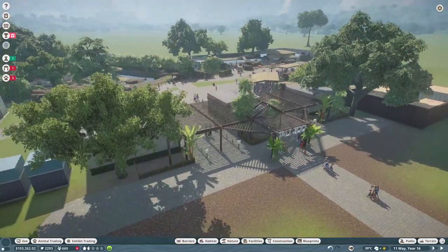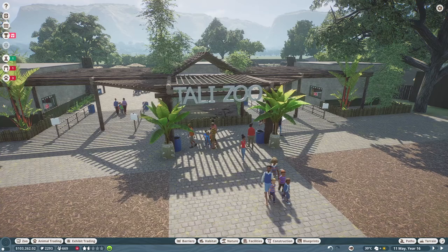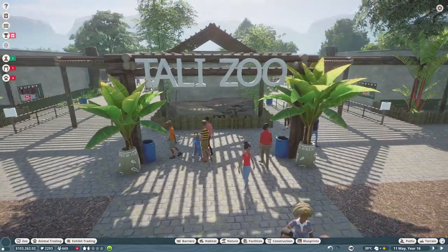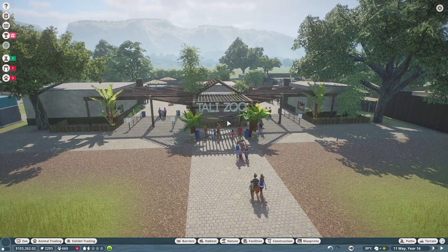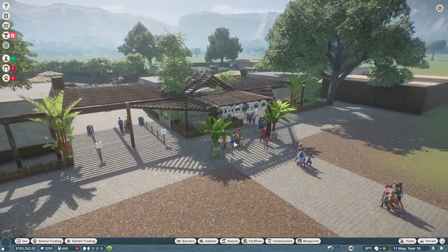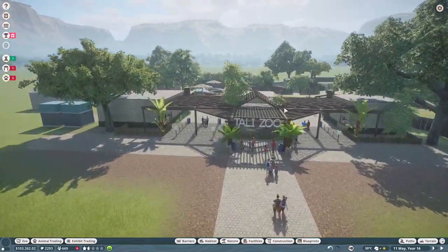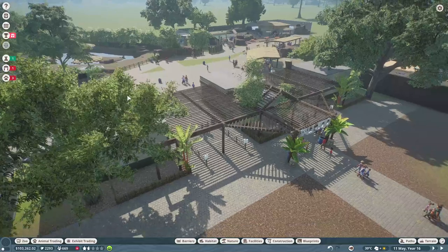I totally forgot — I filmed the time lapse and then paused for a while, then started work on this and forgot to hit record. But I wanted to show this off: our zoo finally has a name! I posted about this on my socials and many of you did guess — Tali Zoo is going to be the name of our franchise zoo. I picked Tali Zoo for no other reason than it sounds tropical to me. I have no idea what Tali is or if it's a name for something — you guys can let me know. When I was thinking of a name, I needed something short that would fit right there as our sign entrance.